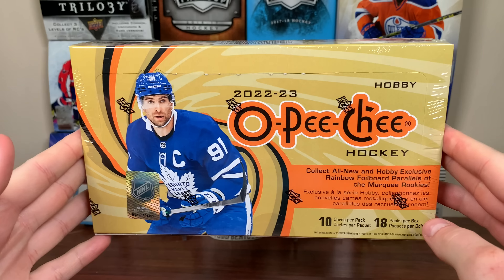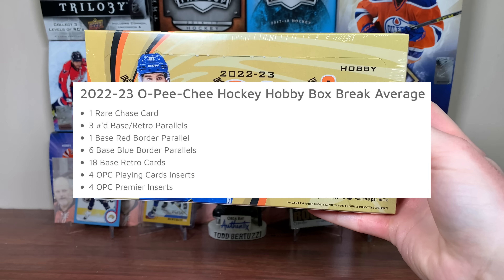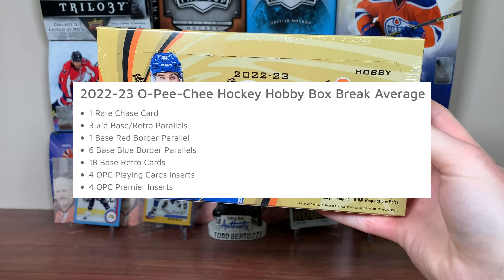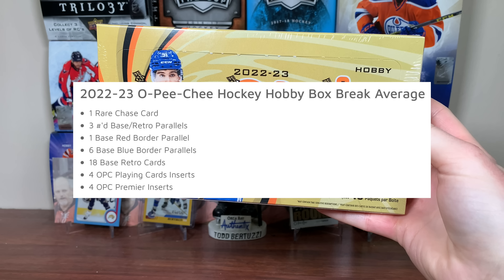Holy crap, a current year product! Hey guys, zero here. Today I got a hobby box of 22-23 OPG hockey. Ten cards per pack, 18 packs per box. In any given box of 22-23 OPG, you should be expecting one rare chase card, three numbered slash base retro parallels, one base red border parallel, six base blue border parallels, 18 retro cards per pack, four playing cards, and four OPG Premier inserts.